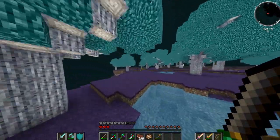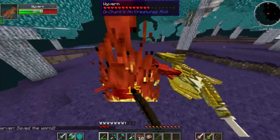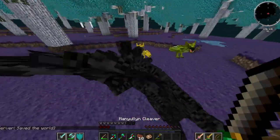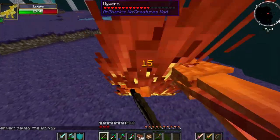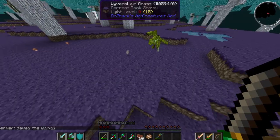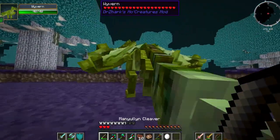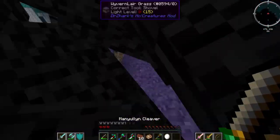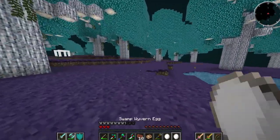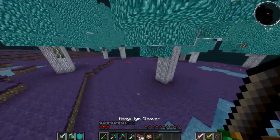There's some Wyverns over here. In order to get a Wyvern egg, we have to kill these ones. So I'm going to try to kill this one and see if we can get an egg. We got one! I think that's a sand Wyvern egg. And this one dropped a Swamp one. So we're getting all the different kinds of Wyverns.